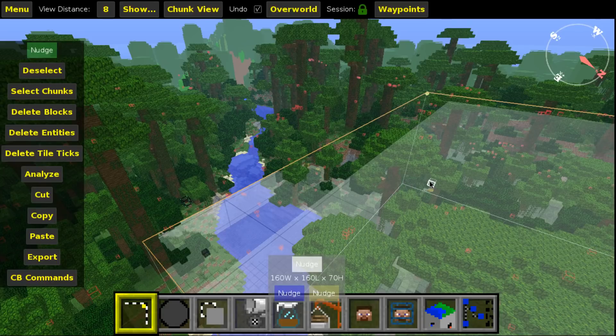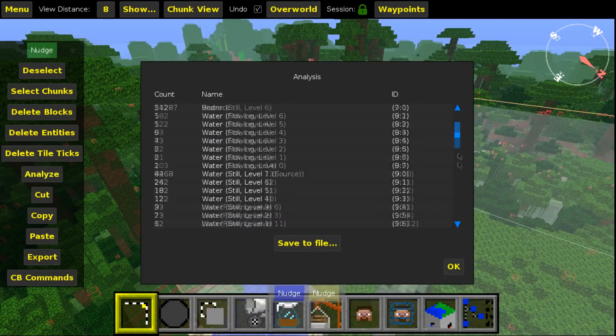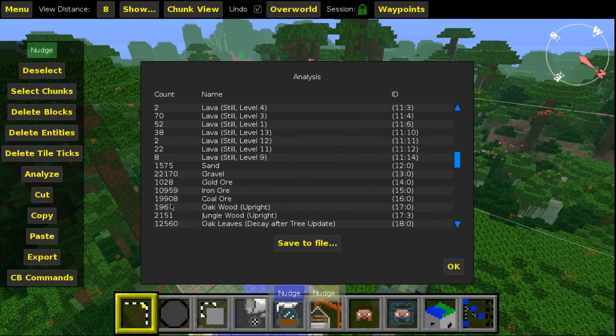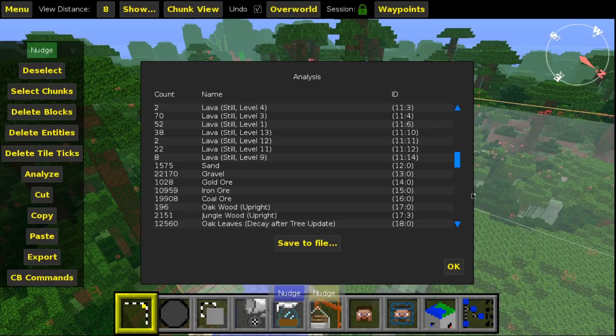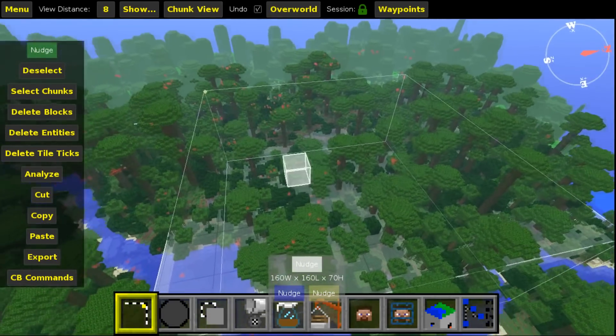I already got the results of the 1.13 test: 10,457 coal ore. Now let's analyze this area in the 1.12 world — we have 19,908 coal ore. So I think this confirms the bug report. Ores are definitely less common in 1.13's current world generation, meaning you need to mine more in order to find the same amount of ore. My test wasn't as accurate as the bug reporter's, but it definitely confirms these numbers.